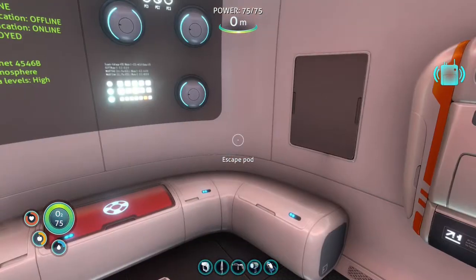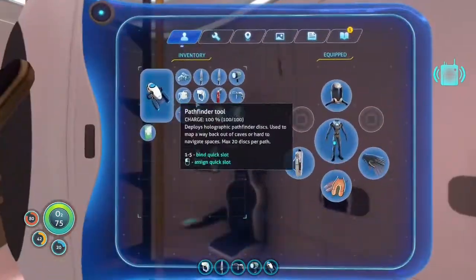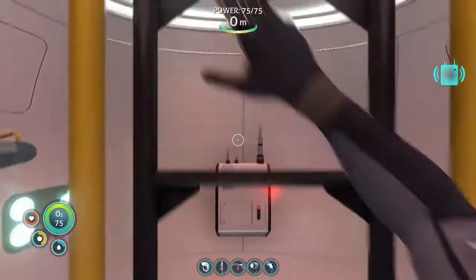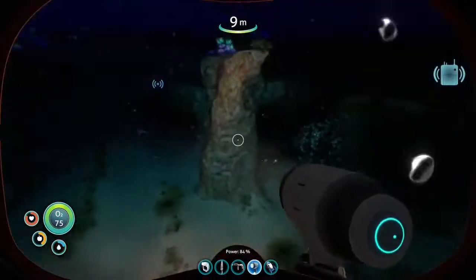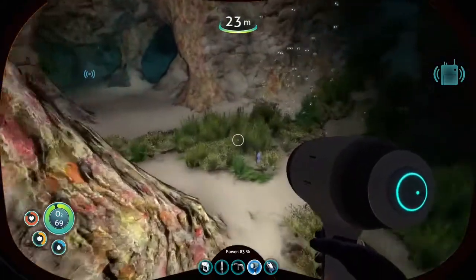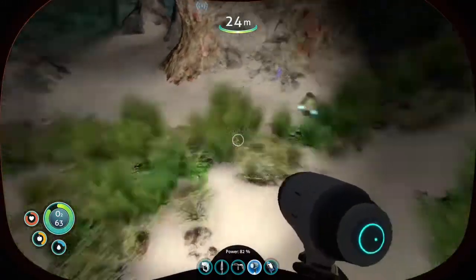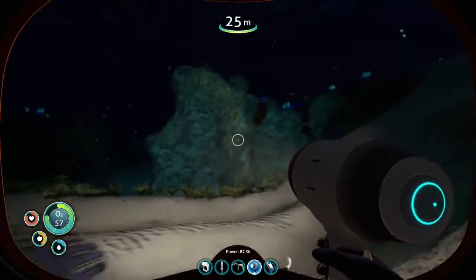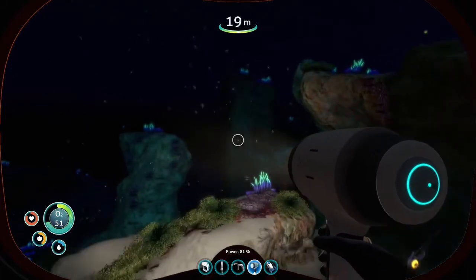Welcome to our fourth episode of Subnautica. As you remember, last week we ended with quite a bit of complication. We did some decent progress at first — we got the mobile vehicle bay and a few other things, which meant we were almost on the cusp of getting a Seamoth. But I began trying to find the same wreck and just could not find it.